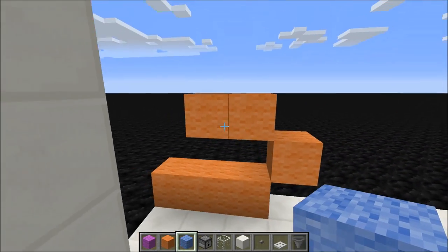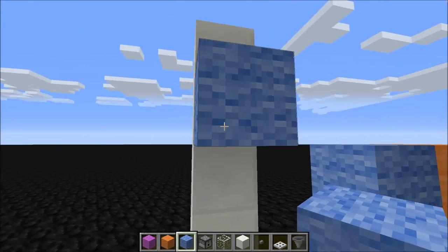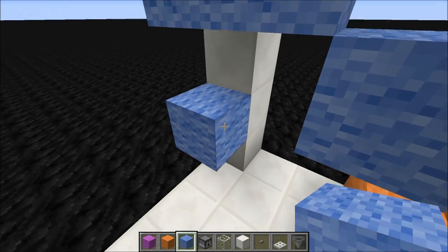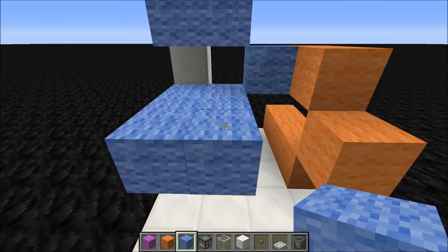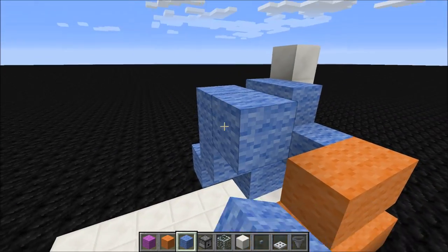Now let's do the light blue circuit. Just place one wool here, and then a wool here, and here, and then a wool here, here. Then extend it like this, then place one up. Destroy that and place it up like this.